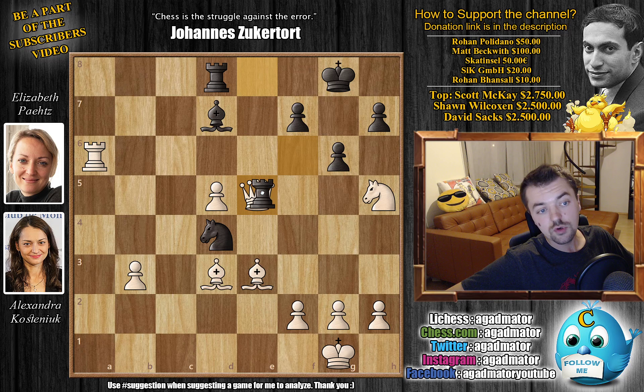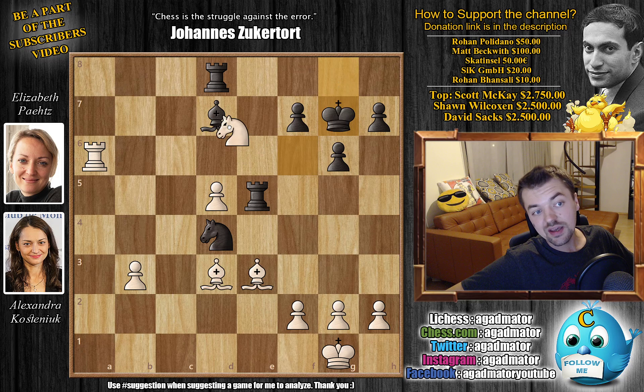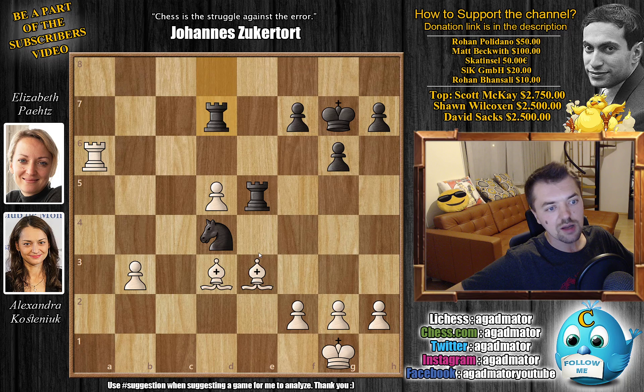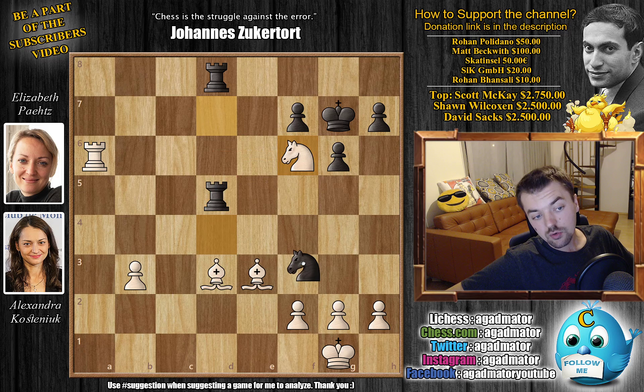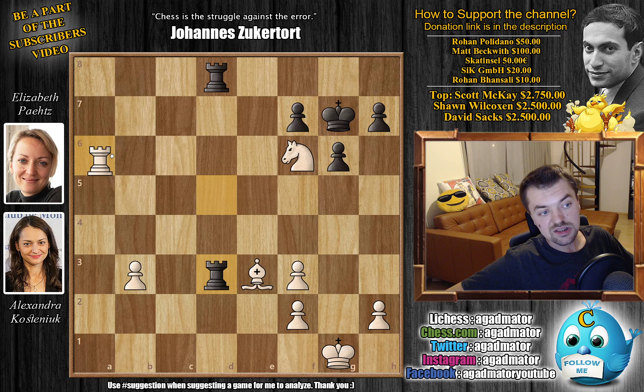Now just queen captures on e5, rook captures on e5, and again knight to f6 with check, king g7. Now knight captures on d7 — the point being that if rook captures on d7, bishop captures on d4 winning more material, which would be unplayable. After knight captures on d7, Elizabeth tried rook captures on d5, but now knight back to f6, the square nicely protected with an attack on the rook. Knight to f3 check, captures, captures, rook to b6 defending the passed pawn — two pieces for a rook, completely winning for white.